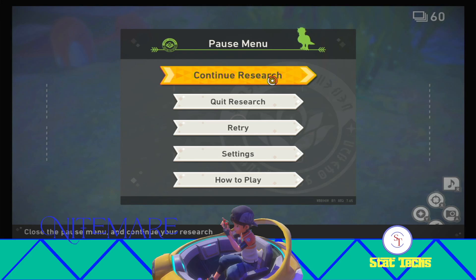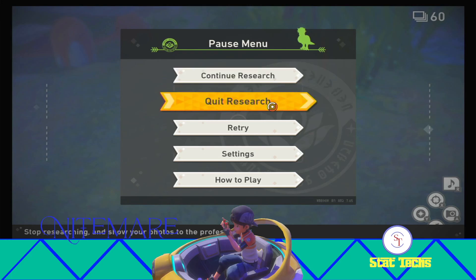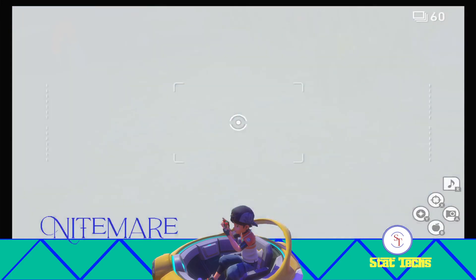Snap a photo of the Swanna while they're flying away — basically while they're running on top of the water — and that's the picture we're looking for. We'll jump on to the photo selection and I'll show you the pose.